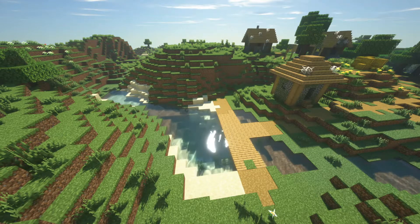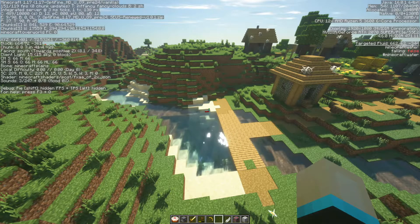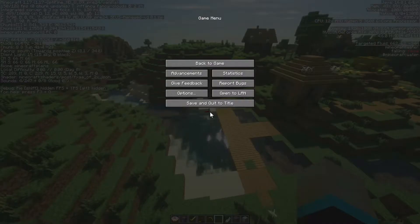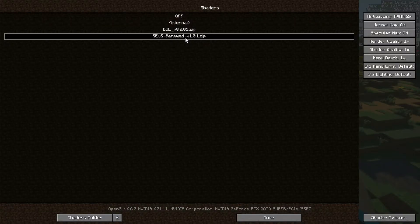Now with version 1.17, Optifine is working and as you can see I am running a shader pack as well. If you look on the top left there, I am using Minecraft version 1.17 alongside Optifine preview version 24. The shader pack I am using right now is SUSE Renewed version 1.0.1.